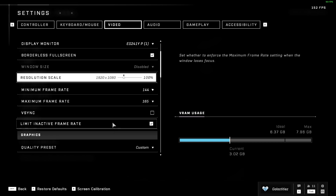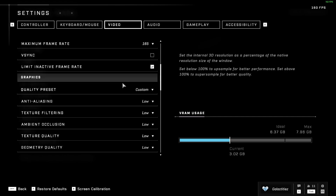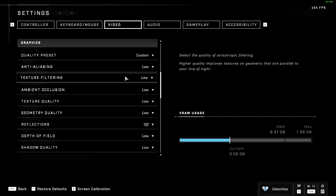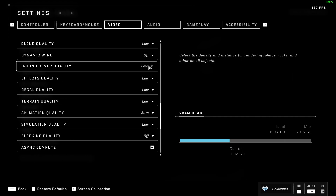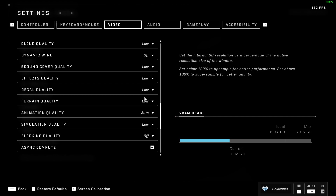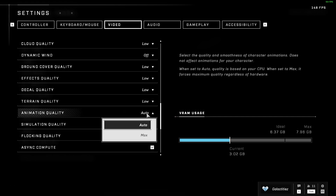Make sure V-sync is off — it gives you input delay and is pretty pointless. The limit active/inactive frame rate option is good if you tab out a lot and want the game to draw less power while tabbed out. If you have a potato PC, just turn everything to low — set all settings to the lowest possible. The only thing you can't go low on is animation quality, which is either auto or max.